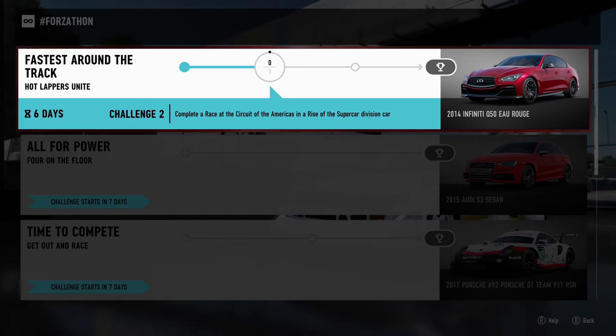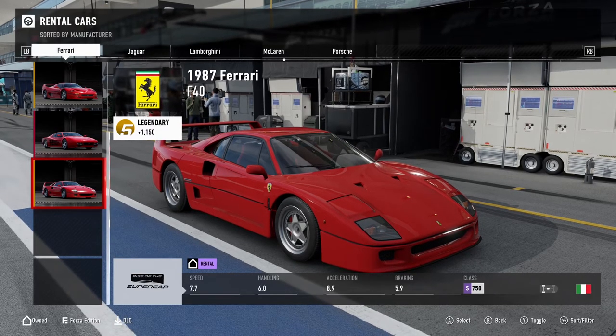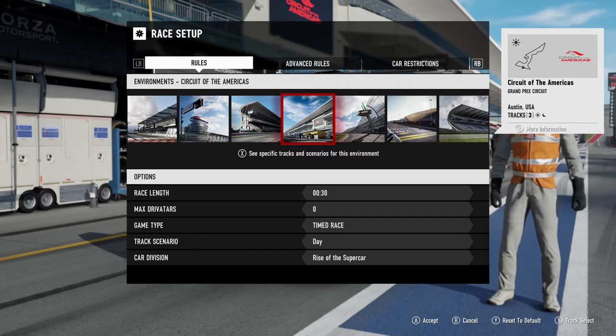For the second objective you need to complete a race at the Circuit of the Americas while using a Rise of the Supercar vehicle. There's quite a few legends in the car list but I couldn't pass up using the Ferrari F40. For track settings you just need to run another 30-second timed race on any of the layouts of COTA.